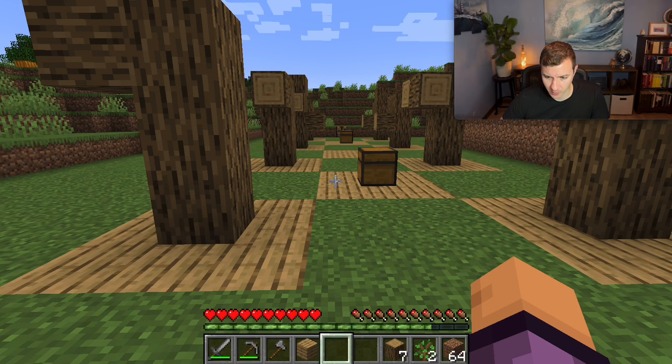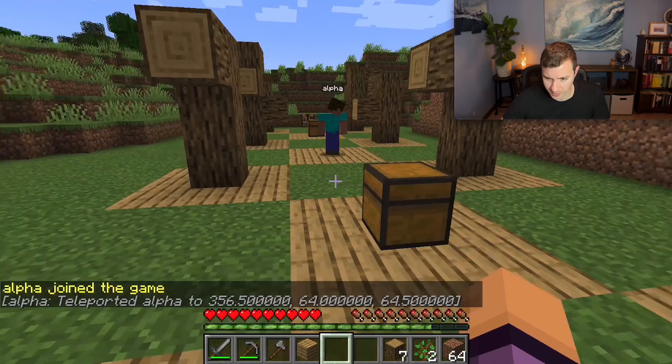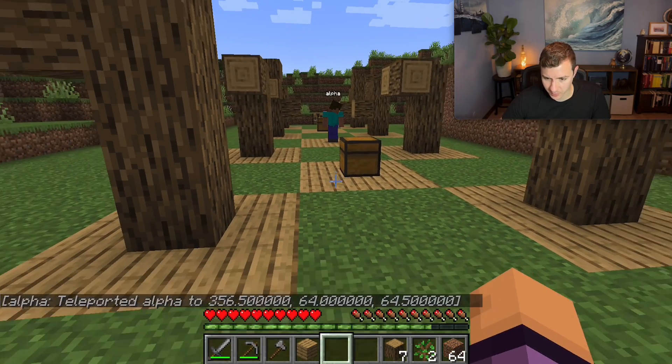I'm going to start by starting up the client and spawning in our first bot. There you go, you can see alpha spawned in and teleported to the starting space.